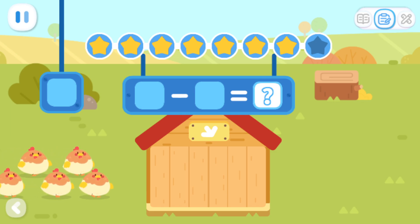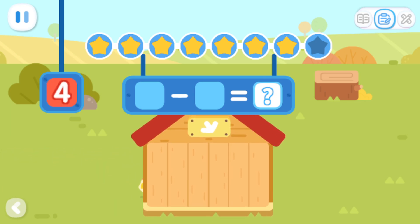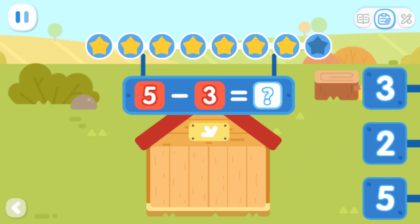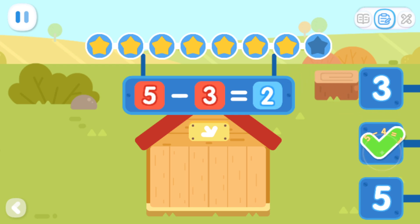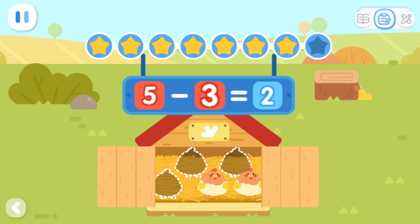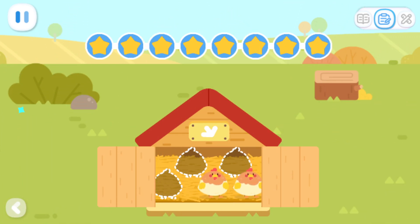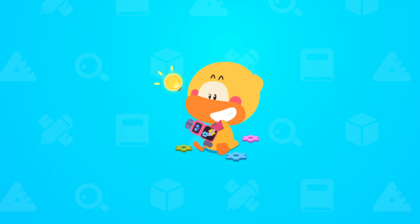Five hens walk into the hen house. Three hens walk away. How many hens are left in the hen house now? You got it! Five minus three equals two. Do it with Quacky!